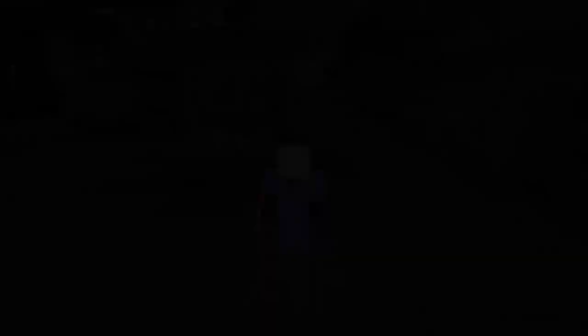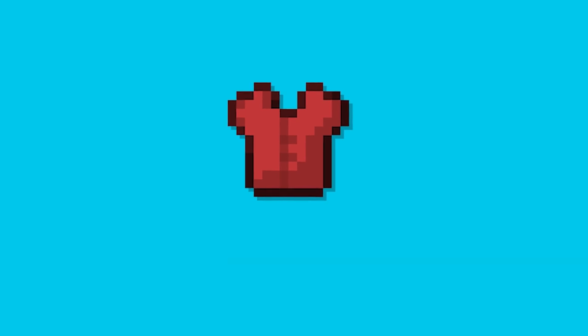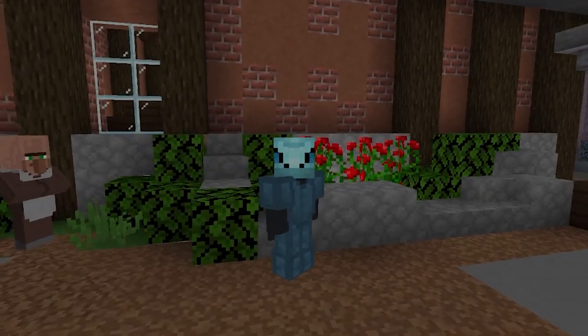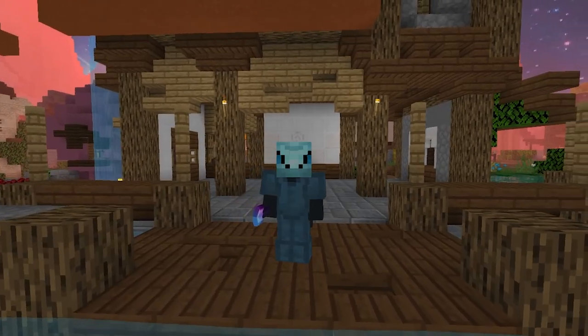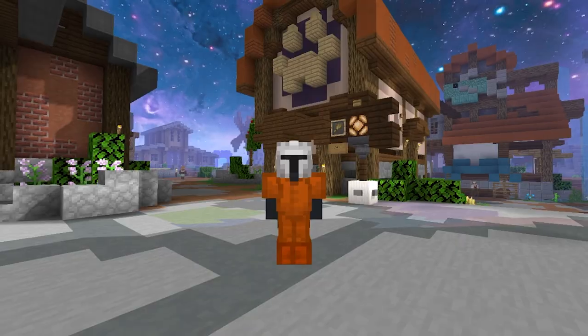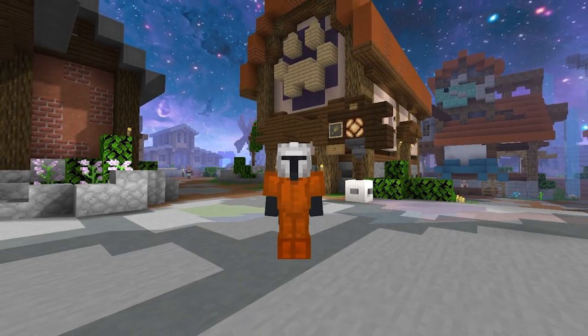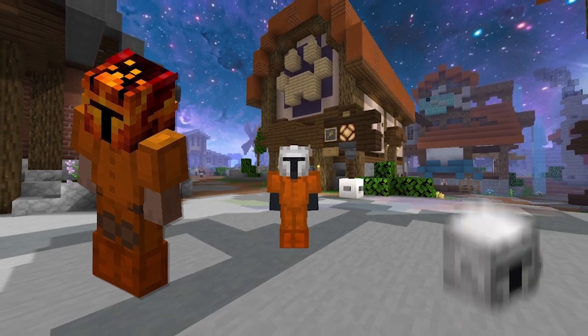Let's start with the setup. In and outside of dungeons you need different gear, and ability damage will be its own video. The best setup for outside of dungeons will be three-fourths of Infernal Crimson armor and a Warden Helmet.